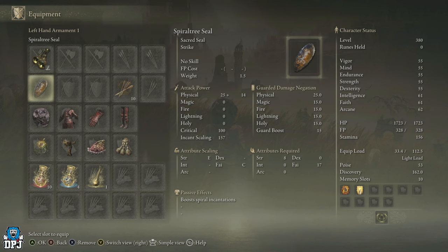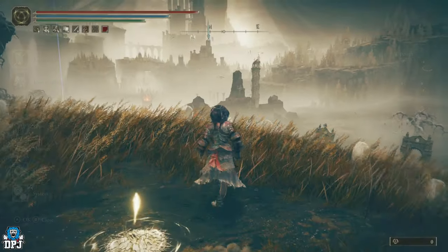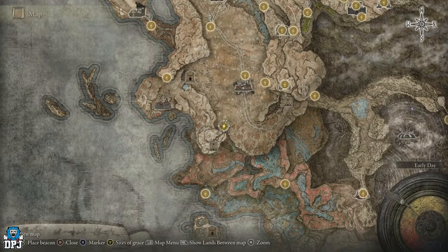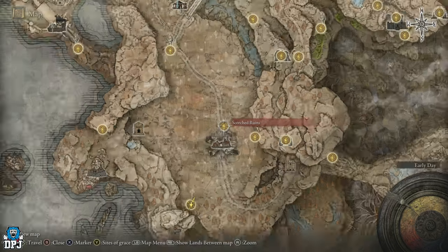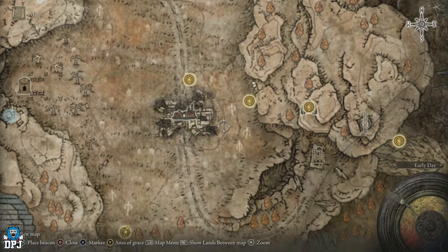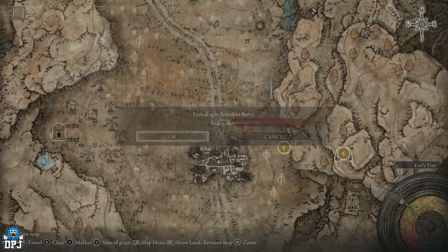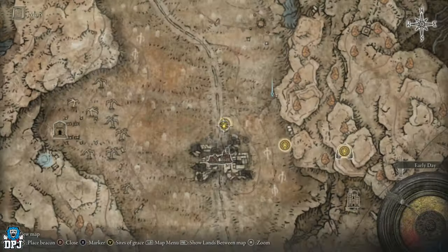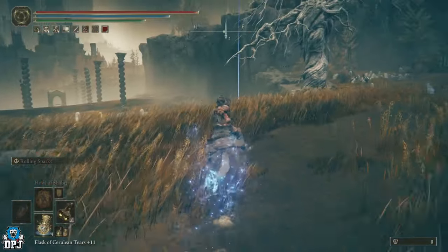If you have a build where you're using these, or you plan to set one up, this is the perfect seal for you. First things first, you need to find this painting. From the very first grace point, Gravesite Plain, come up to the Scorch Ruins grace point — we need to grab the painting. It's literally in a cave somewhere around this area, so mark that and go there. From this grace, jump on your ride and come in this direction.